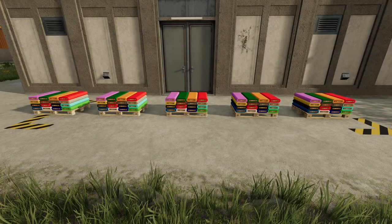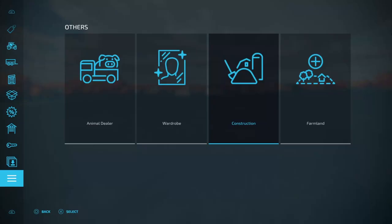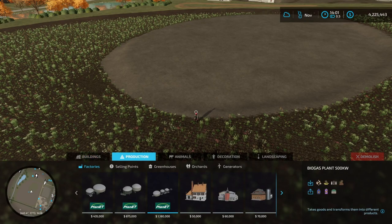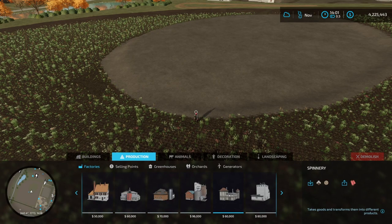Before I show you how to make all these colorful bolts of fabric here, let me go ahead and show you where you can find it in build mode. The first thing you're going to need to do is come down here to Construction, then come across to Production, down to Factories, and we're going to find the spinnery — it's going to be the fifth one.